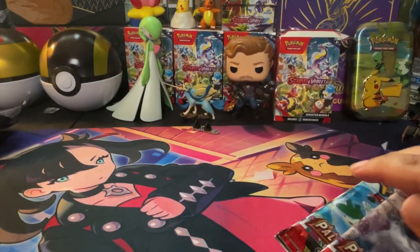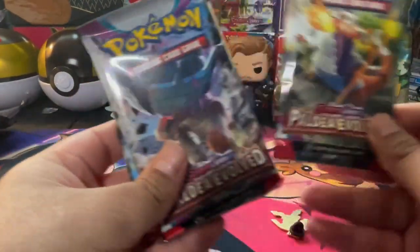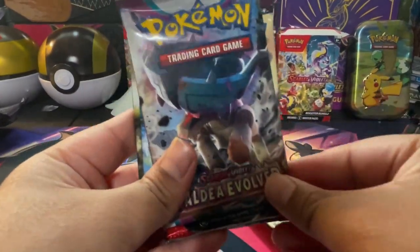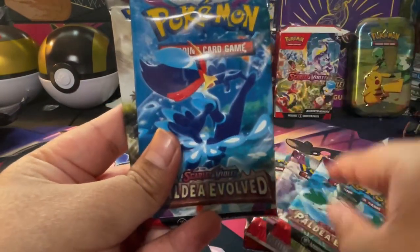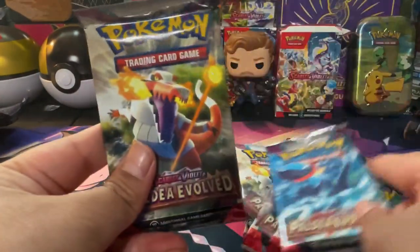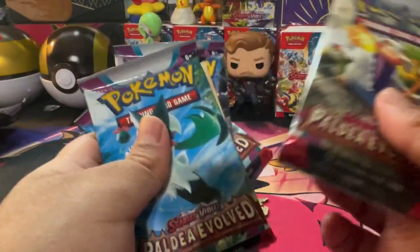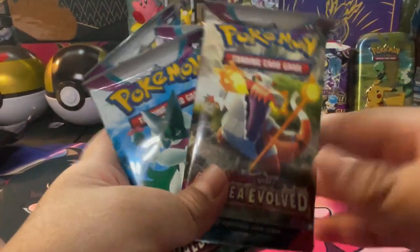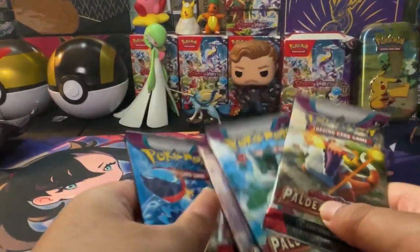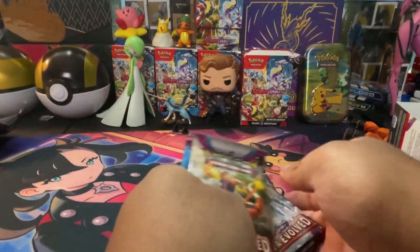There are our six packs. Let's check the pack arts — we got Skeledirge, one of the pseudo-legendaries, another pseudo-legendary, Meowscarada, Quaquaval, and another Skeledirge. Let's save the Quaquaval for the very end because I love Quaquaval — it was my starter in Pokemon Violet. Let's actually get the thumbnail real quick now that we got all three of them right here.